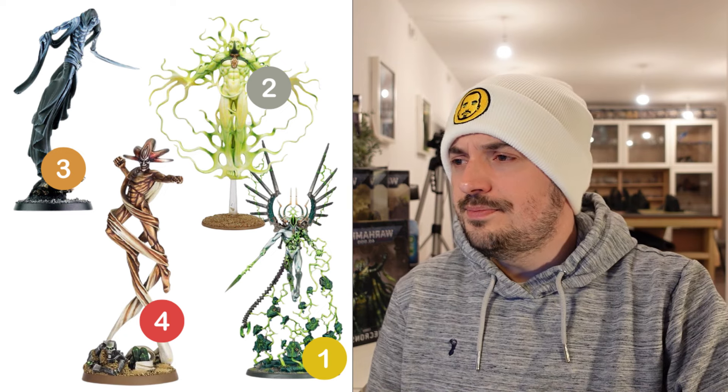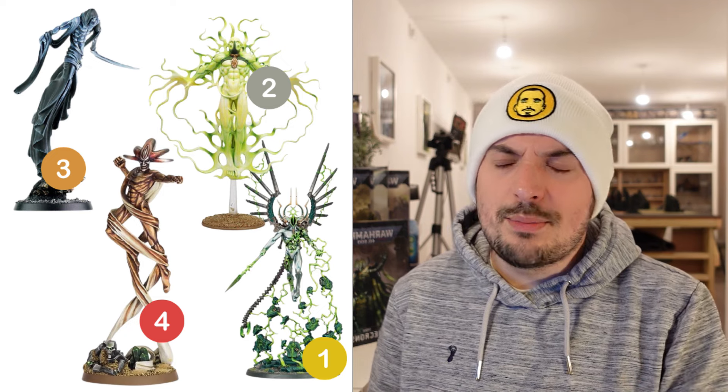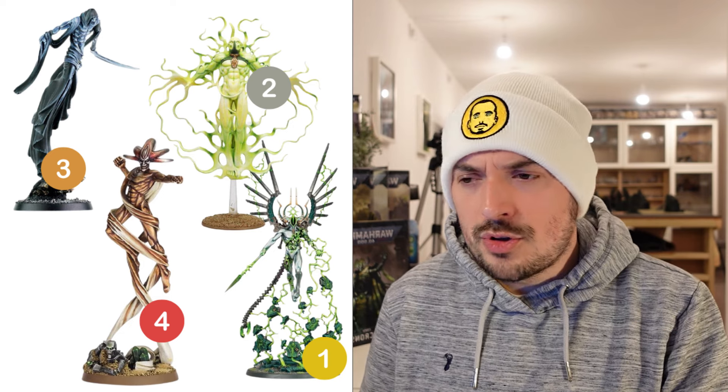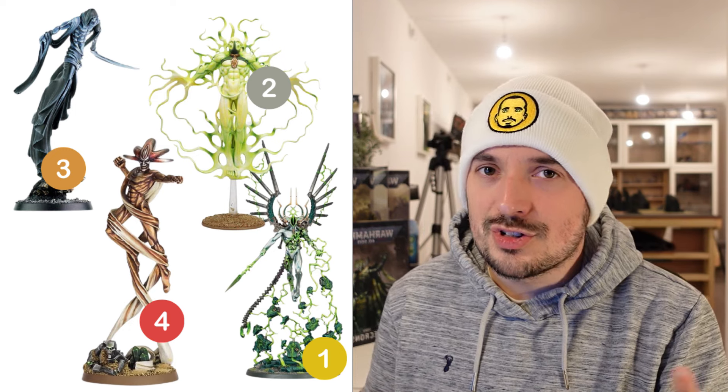There's also one more smaller reason he's number one: he's got an 80mm base. The Nightbringer is only a 40mm base, the Deceiver is a 40mm base, and the Transcendent C'tan is a 60mm base. The bigger base can occasionally be a problem fitting into tight spaces, but in other situations it's good — you've got a larger diameter for measuring ranged attacks and charge moves. With a smaller base you'd need to go a few extra inches to change direction.